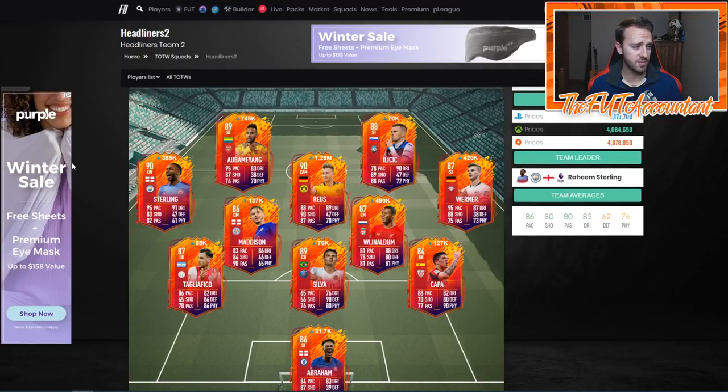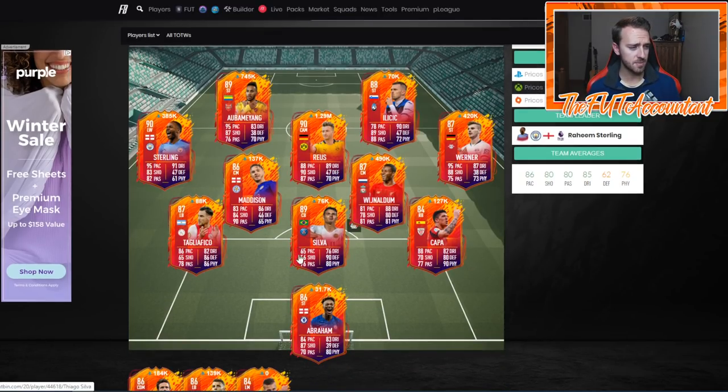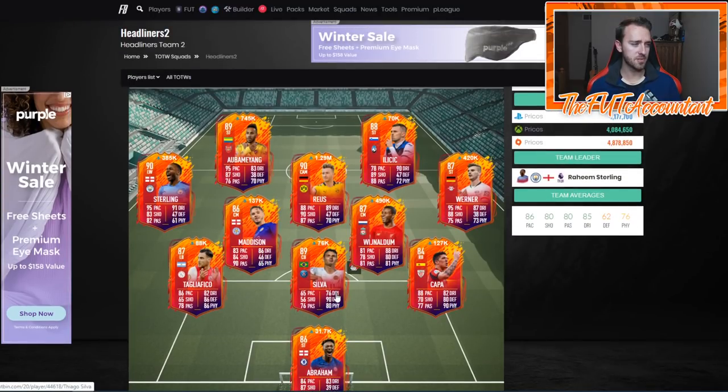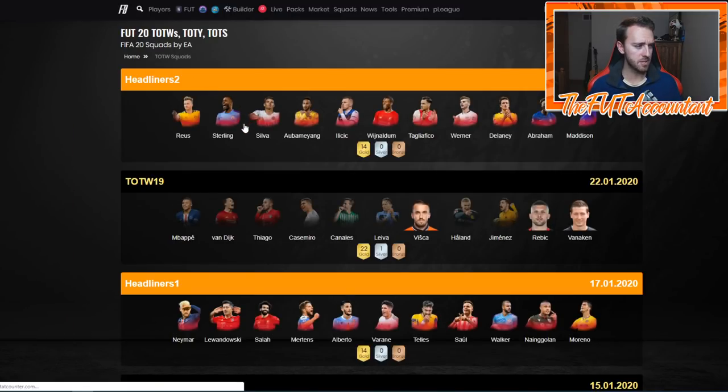A lot of people are asking: do I invest in the second set of headliners? I think there are a couple of cards you could put in your club, but I wouldn't do more than just adding one to the transfer list on a high budget. Tiago Silva seems decent to me; this Kappa card seems pretty decent; James Madison is now very usable at 130k. I like him, I like Sterling. Ilisich scores a lot of goals and could easily get to an 89 rated — one or two upgrades and he has 90+ shooting and 90+ passing, mirroring a Lewandowski-esque player.